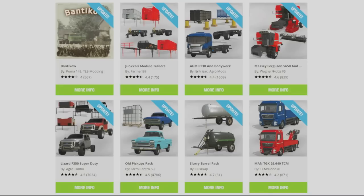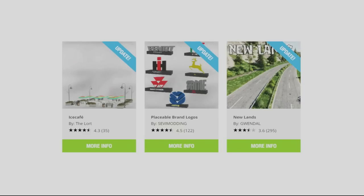The Junkari module trailers by Farmari99, the AGM P310 and bodywork by Eric Isaac and AgroMods, the Massive Ferguson 5650 and 5650 Cutter by Wagner and Holtz FS, the Lizard F350 Super Duty by AgroTogno, the Old Pickups Pack by FarmCentroSull, the Slurry Barrel Pack by Pushcap, the Man TGX 26640 TCM by TCM and Dono76, the Ice Cafe by The Lort, placeable brand logos by Seve Modding, and New Lands by Gwendal — all have had updates today.